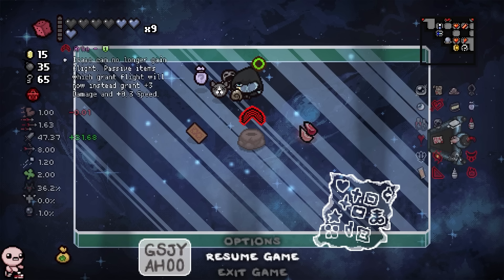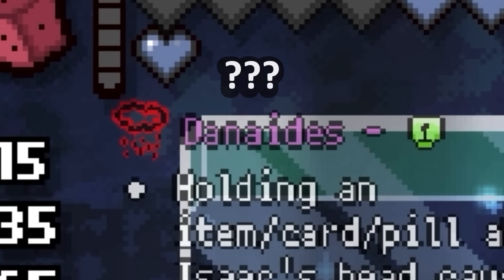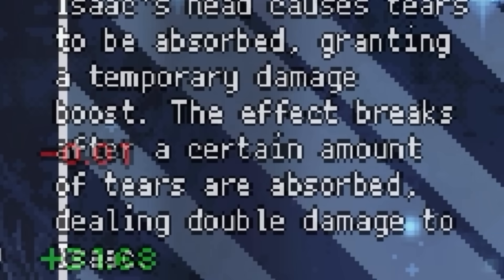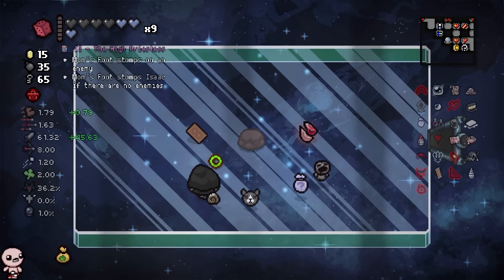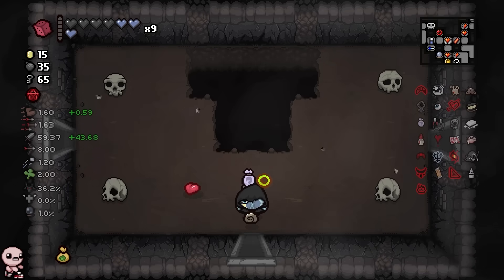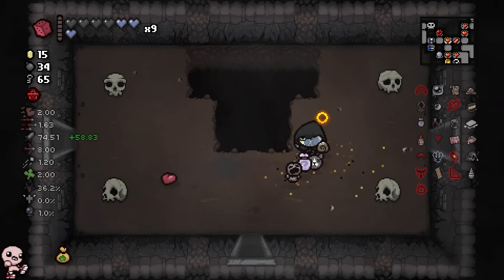The first one is Arc. Isaac can no longer gain flight — passive items which grant flight will now instead grant three damage and 0.3 speed. Does that apply to my current flight? Will it take it away? And this one is Denidus — holding an item, card, or pill above Isaac's head causes tears to be absorbed, granting a temporary damage boost. The effect breaks after a certain amount of tears are absorbed and dealing double damage to Isaac themselves. So I do lose flight because I now have gained legs once again, but I'll take the damage up. Every single flight item is now a damage up.